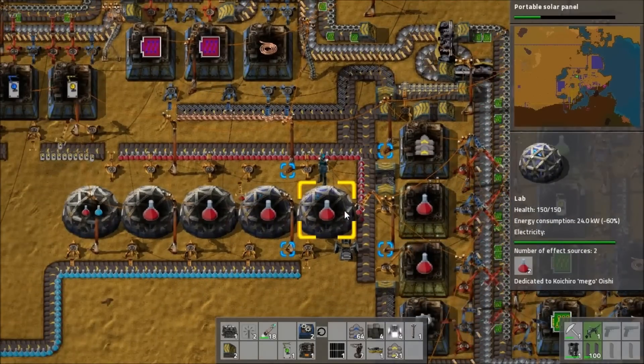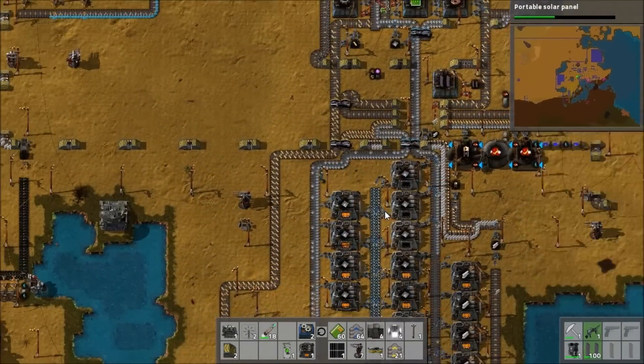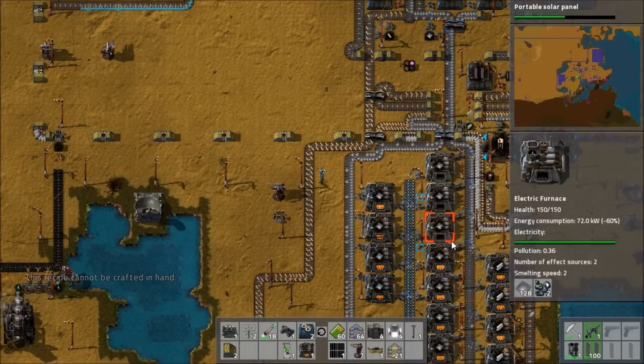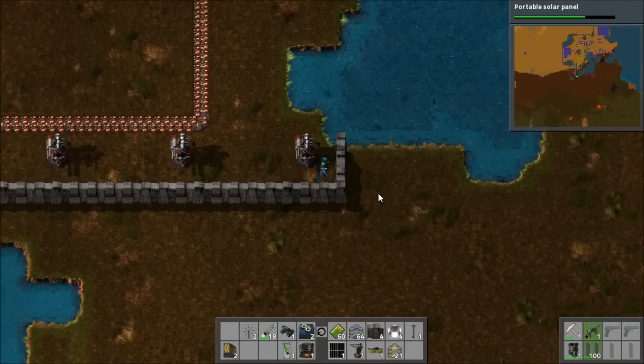The green science pack production is now not good enough. With all the upgrades to lab efficiency I've done, all the science packs are being consumed faster than usual, which means I need to upgrade their production. I've now done that for green science packs as well.